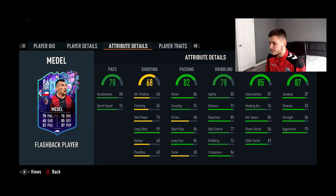Defending and physical — I'm just going to say those are fantastic stats, you don't really have to bump them up at all. 78 dribbling, 93 balance is really good, 80 agility, 84 composure, 85 reactions — solid first touch for a center defensive mid.